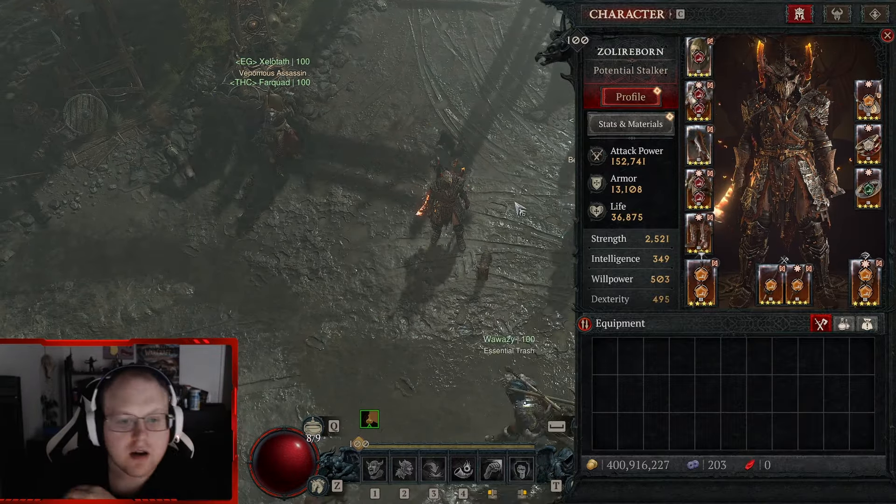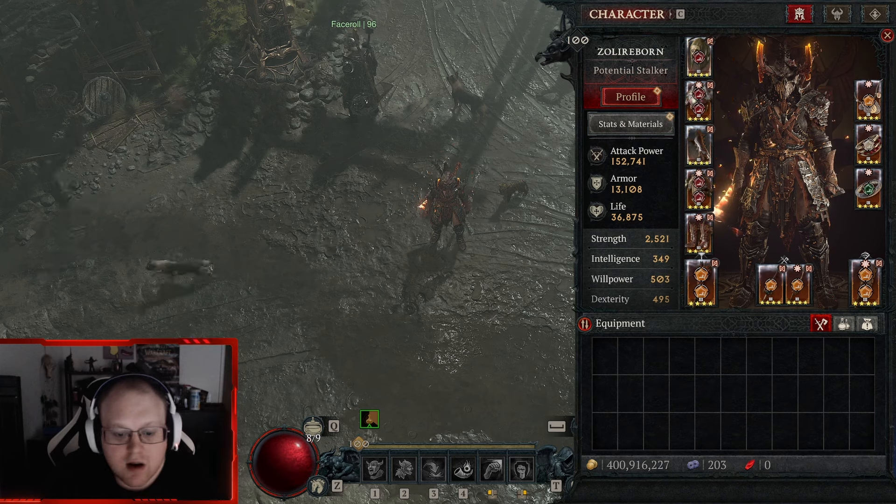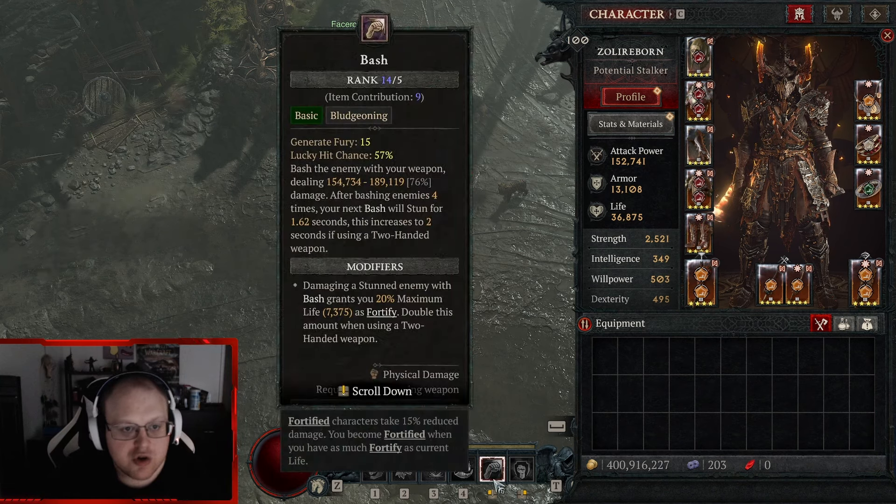I played level 1 through 70 as Whirlwind — as soon as I unlocked it I just Whirlwinded 1 to 75, and then I played Double Swing from 75 to 100 with a pair of gloves that make Double Swing really good. I did try all the tornado builds; it's fun, I like Dust Devils.